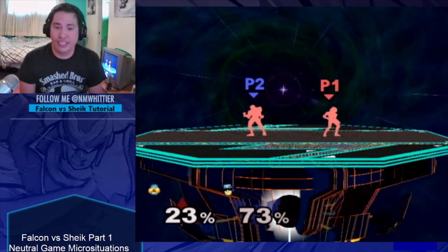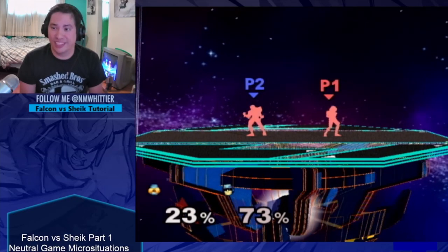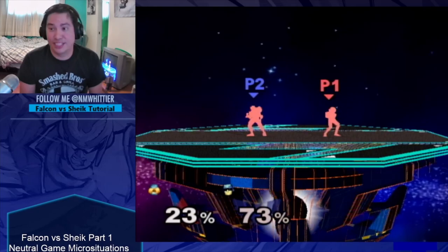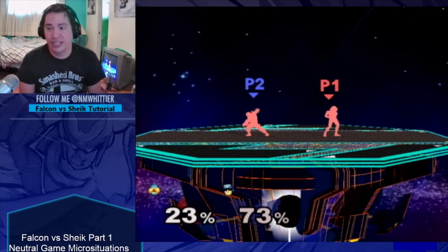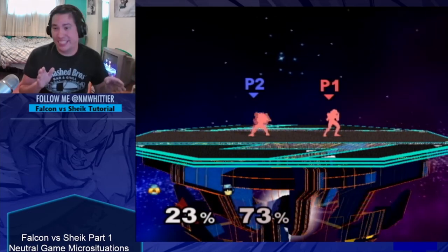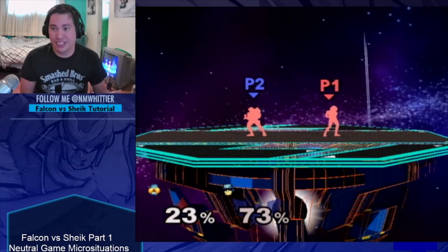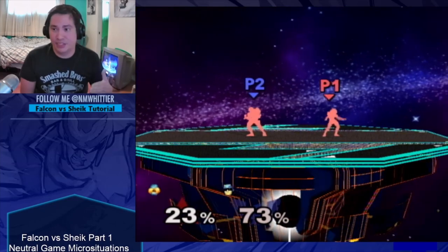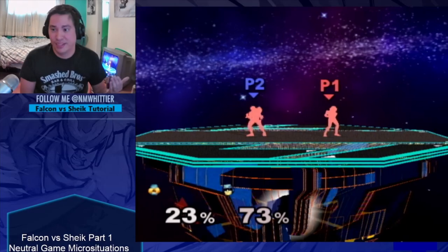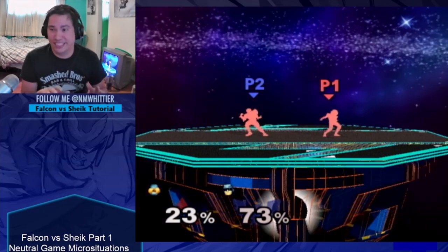This one is dealing with Falcon vs. Sheik, a matchup that has plagued low-level players for a long time and can be difficult at any level. This is going to be a three-part tutorial. This one is obviously the first part, going to deal with the most basic, easily digestible situations. There are definitely some important things that won't be covered in this tutorial, like dealing with Sheik's up tilt, because that's a very strong move that has a lot of nuance. So right now we're going to talk about very, very basic stuff.